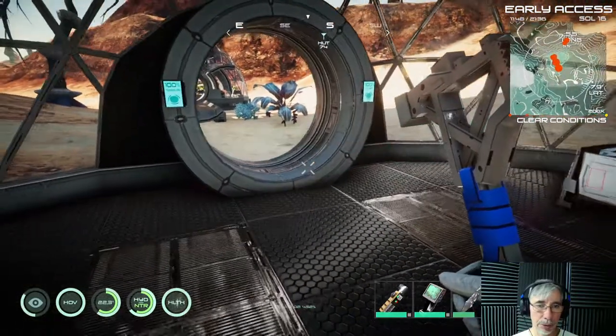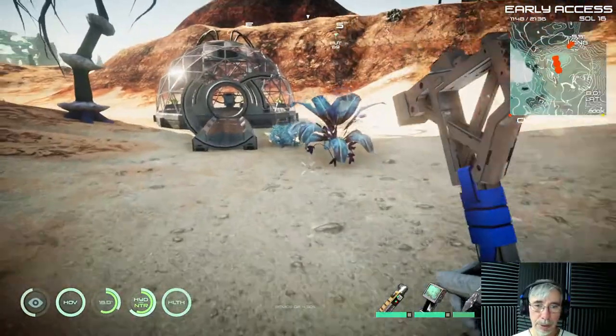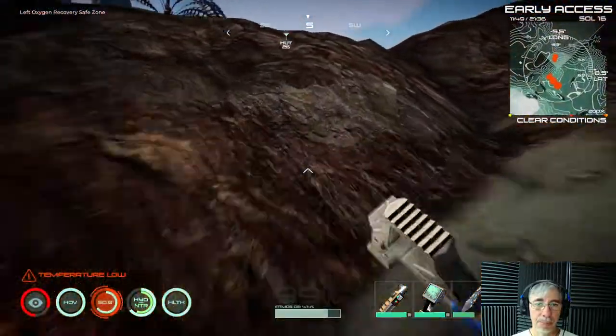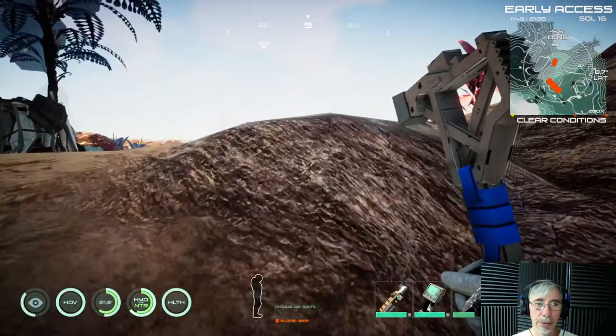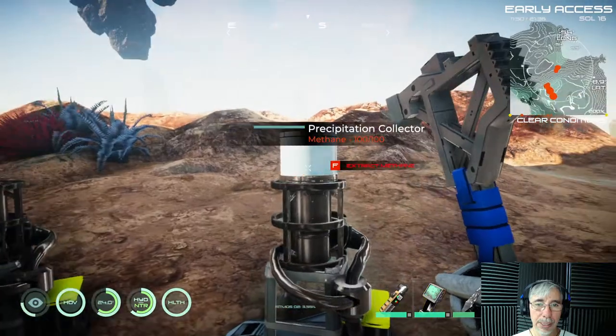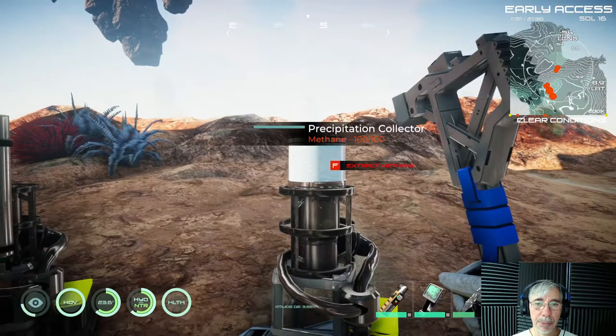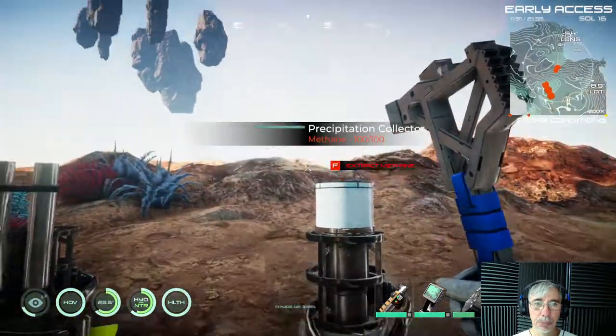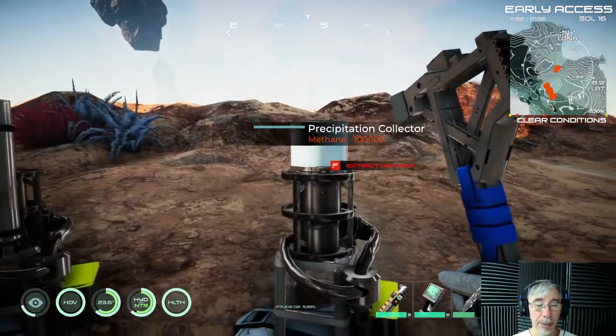Here you can see I have two other furnaces. One is a precipitation collector — it collects methane, because on this moon we have methane rain.